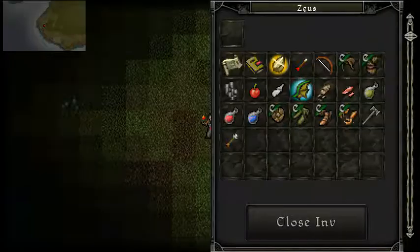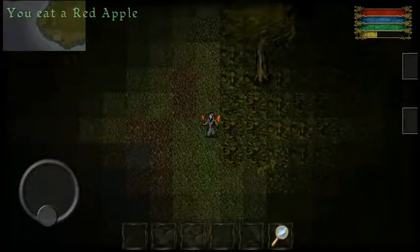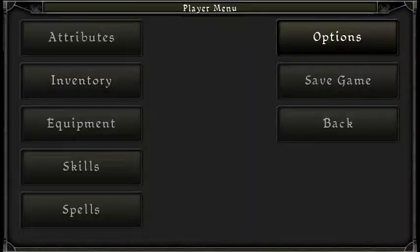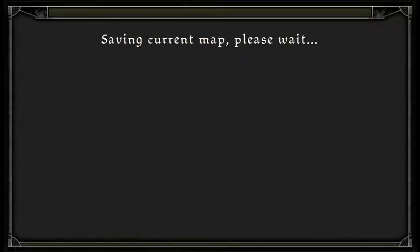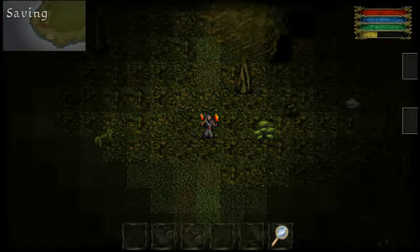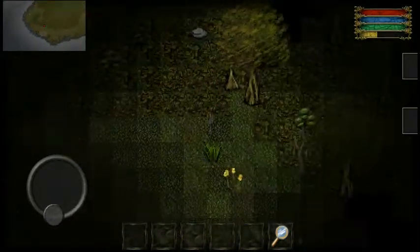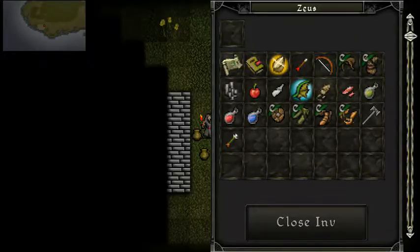I don't know why I'm walking towards the edge — let me eat one of these apples since I have like 25 of them. Let's get away from the edge. There doesn't seem to be anything here. Let's save the game. I see a little fort over here, but there's nothing in these containers.